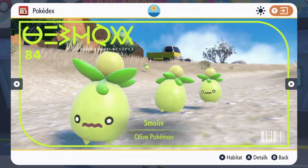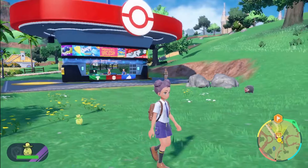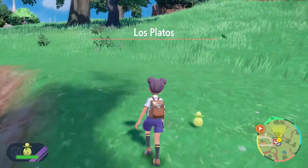We have here our tiny little Smolliv. It is a Grass and Normal-type Pokémon that's literally an olive, but do not mistake this for food, you guys. Let's take a look at how it does its little hops in the new Let's Go feature. Be careful not to step on our tiny little friend.